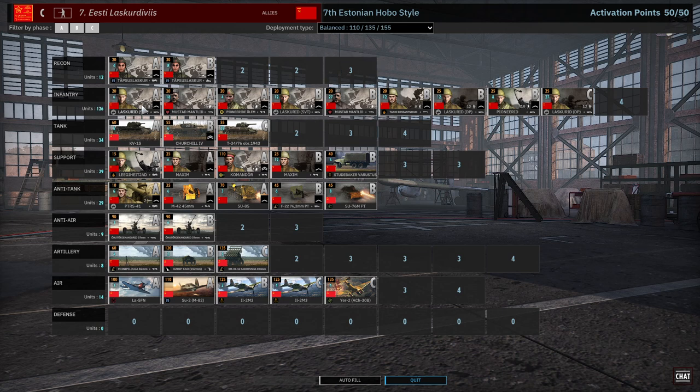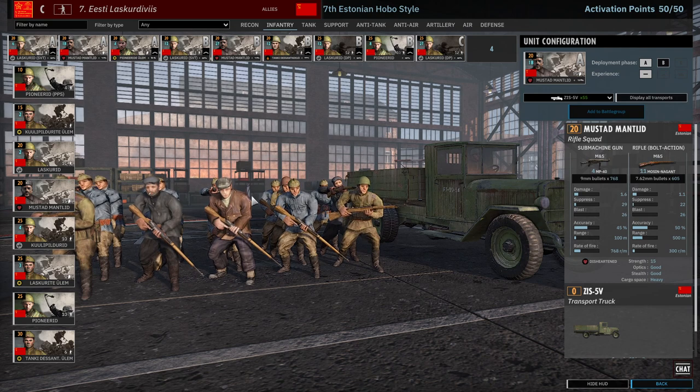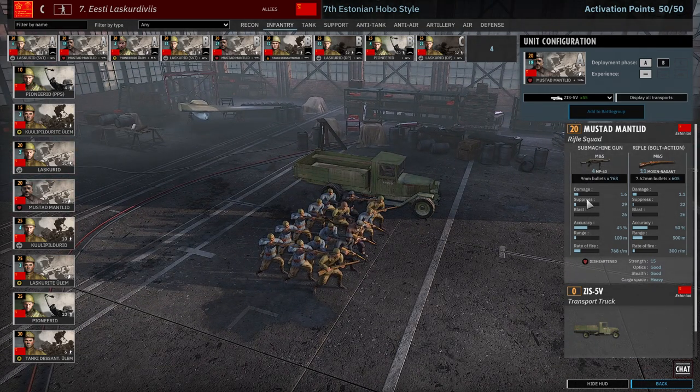Let's hop into what makes this division really tick, which is its really cool infantry tab. This division has a lot of really unique and cool infantry — very strong and gives you a lot of options. The main being these Mustad Mantlid. They're a 15-man disheartened squad, 14 rifles, 4 MP40s. These things are obnoxious. You just kind of spam them everywhere, give them an attack order, and they'll just keep going. Every time they get suppressed they run away, and when they recover they just keep attacking. So you don't even have to really micro them — you just keep sending them forever. The opponent is forced to constantly react to these troops everywhere, and you get to focus on more important things. That is the concept behind these units.